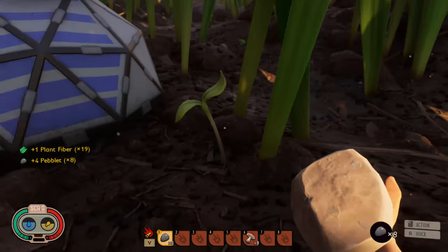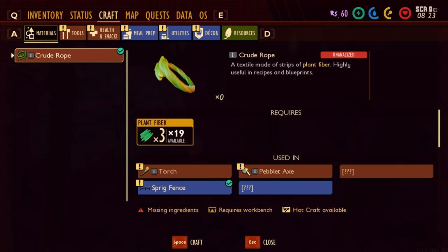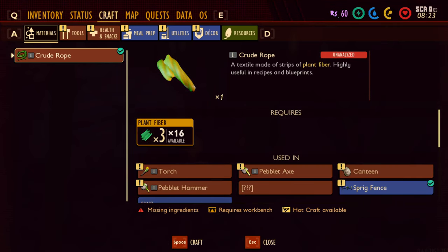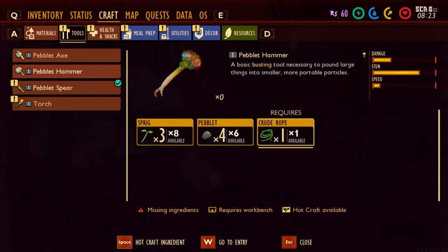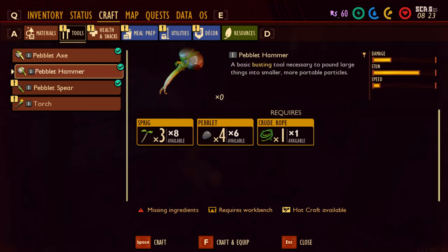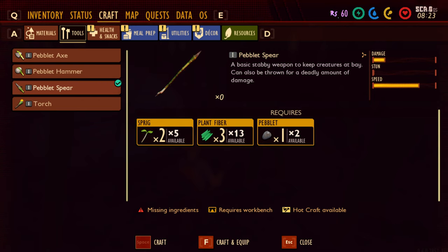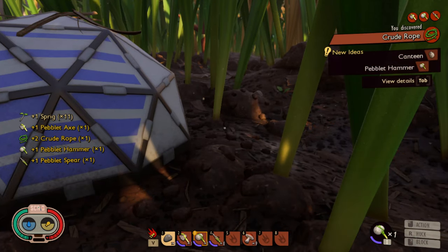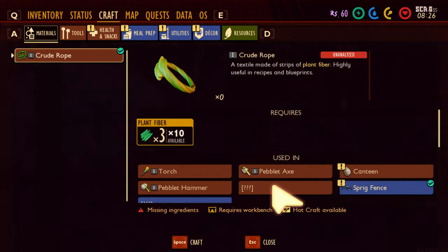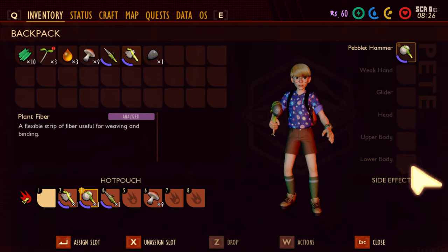We need an axe. Let's see what we can build — make some rope, pebble axe. We need more rope. I like the hot key setup. We can also do a hammer. We're gonna need a torch so we can go into caves. Let's craft these things up. A spear will be good because we're gonna need that to defend ourselves. There are ants — soldier workers that will tend to attack you more if you come across them; if you leave them alone, usually they'll leave you alone.